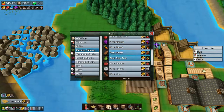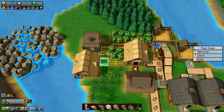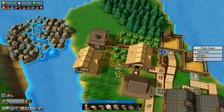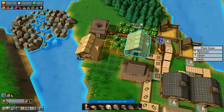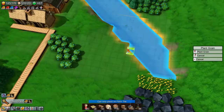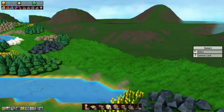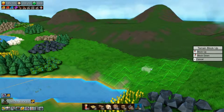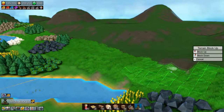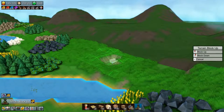Let's start by building some farm tiles and planting some grain. Now we have grain planted there, which should hopefully help with grain production so that we get more cheese and butter going. We want as much going as we can, so I think we need to flatten this area a bit.